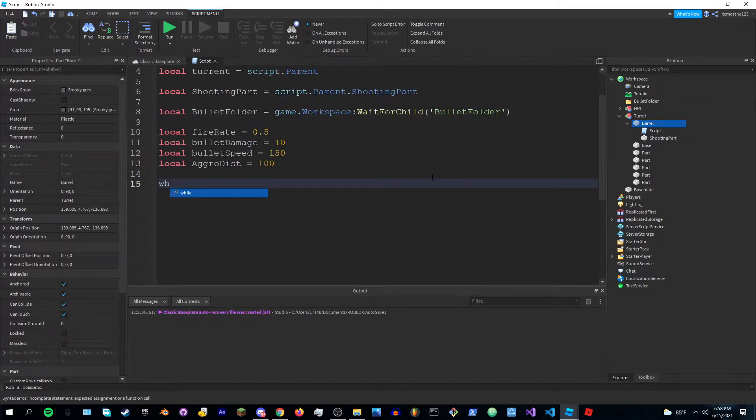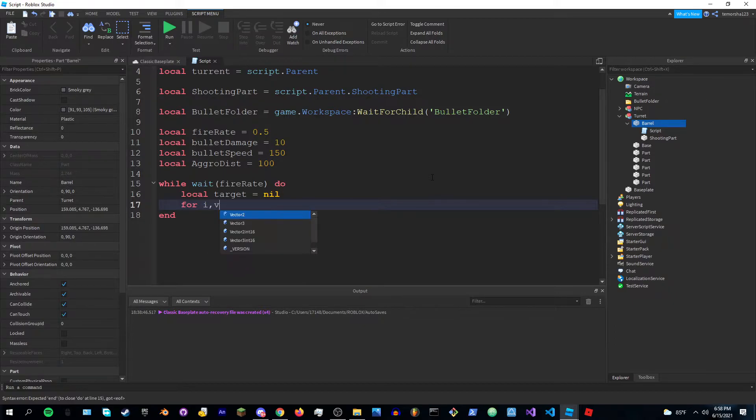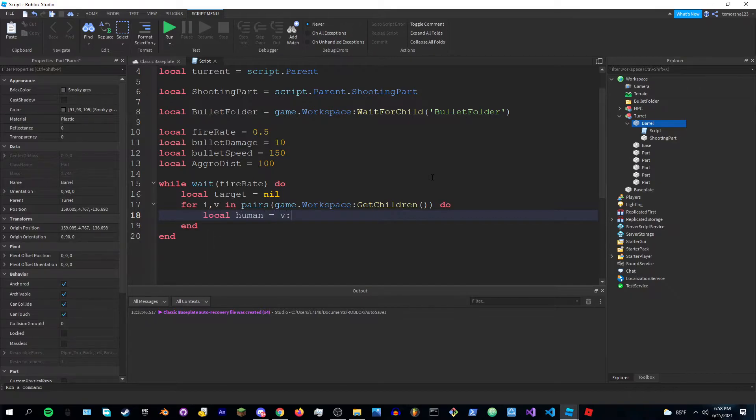Now here's where we actually do the scripting. While wait(firing) do: local target equals nil. Then do a for loop — for i, v in pairs(game.Workspace:GetChildren()) do.